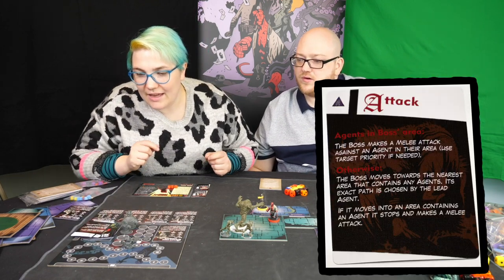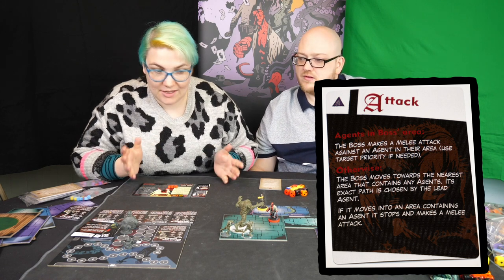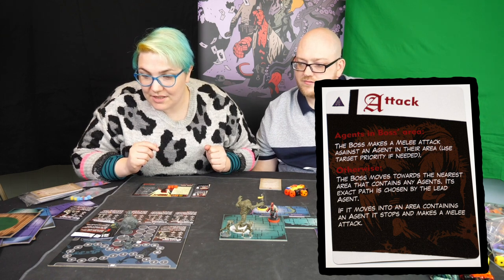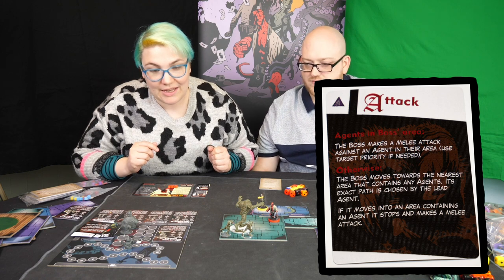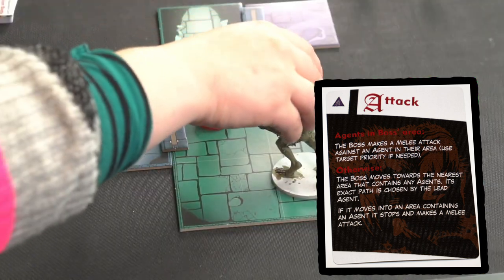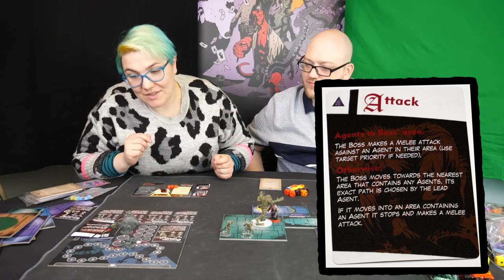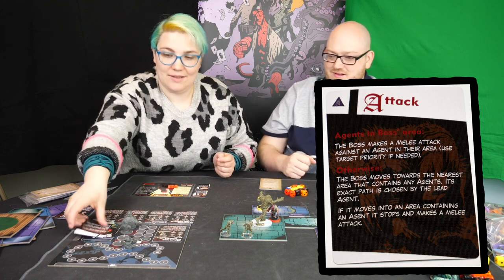The next card is attack. So if an agent is in the boss's area, they would make a melee attack. There's no agent in the same area as the boss, so otherwise the boss moves towards the nearest area that contains any agents. Its exact path is chosen by the lead agent. The nearest area is your one. And if it moves into an area containing an agent, it stops and makes a melee attack.